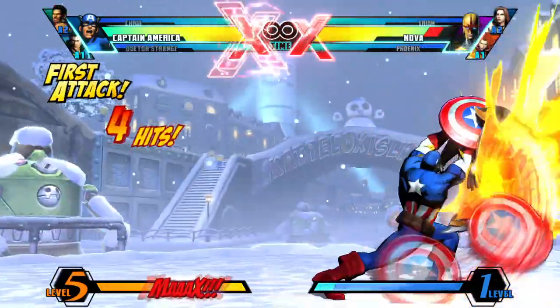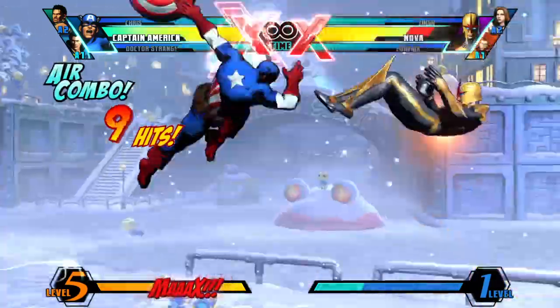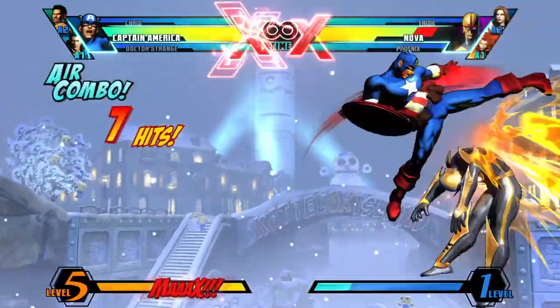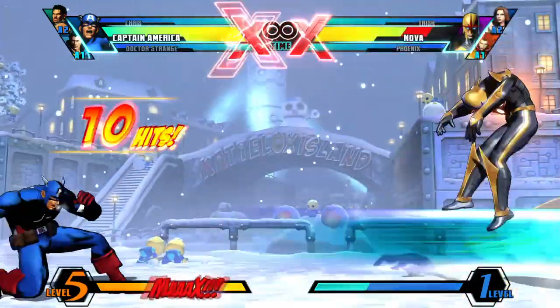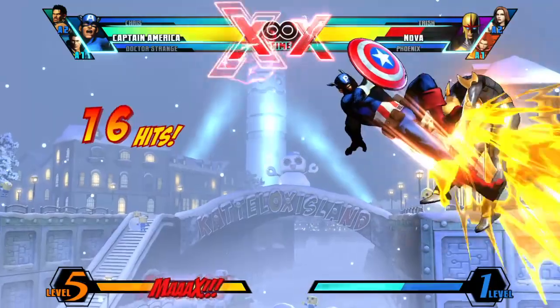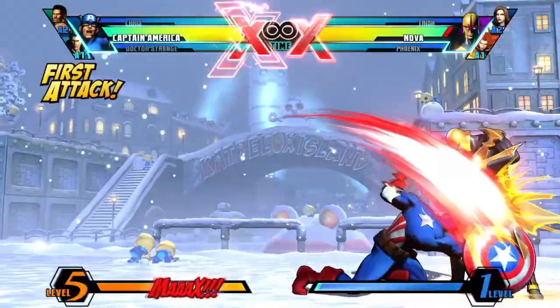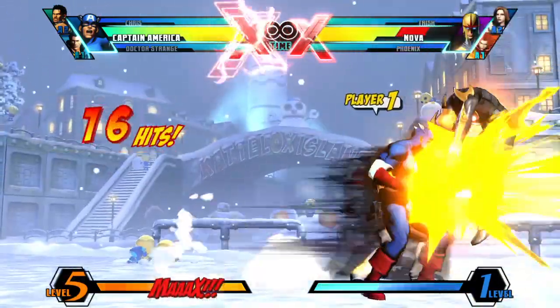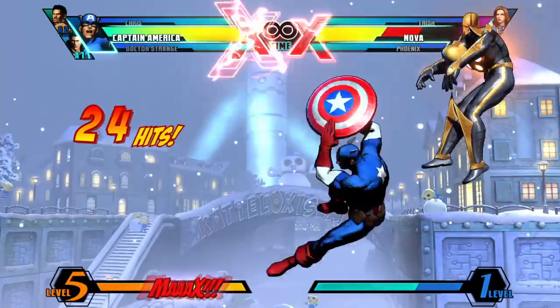His combos are also very simple to pull off and even his basic BNBs can do great damage. If you get a hit, all you do is launch the opponent, put him back down, then use the shield slash OTG to pick them up again, put them up, put them back down, use the shield into super. In the corner, since you won't be able to relaunch alone, you can simply add an assist to help you after the first shield slash OTG.